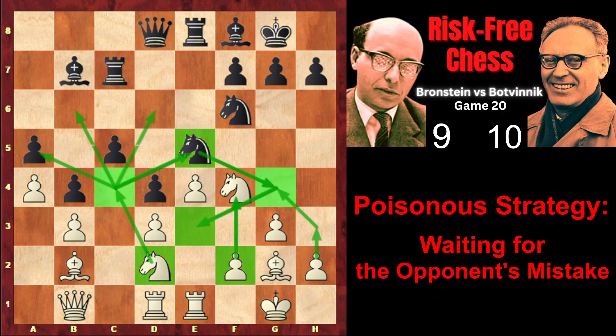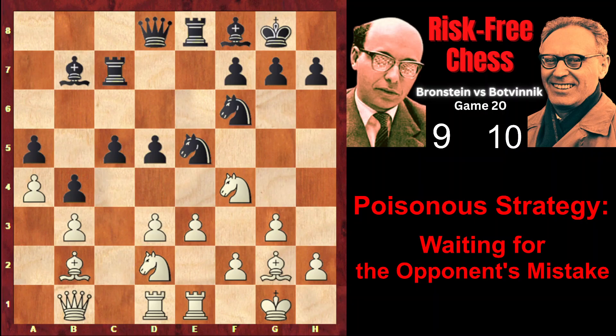However, Brandstein, instead of e4, chose another plan — d4 — and his idea was to create an isolated pawn on d5 in Black's position, a weakness. Ng6, attacking the knight on f4. And here, both Brandstein and Batvinik in their annotations agree that Nd3 would lead to a more interesting game. However, they evaluate the position completely differently. Batvinik gives the following simple variation: he writes that c4, for Black, would be a mistake.